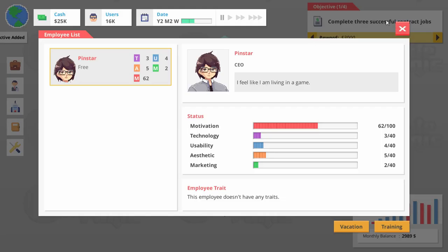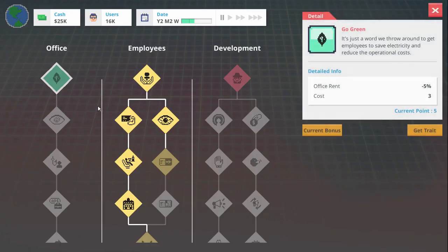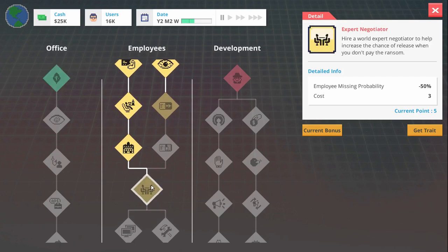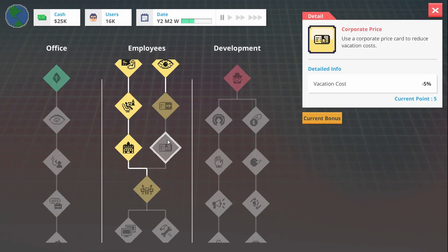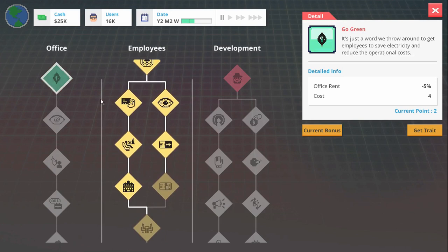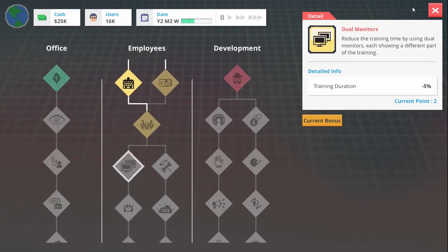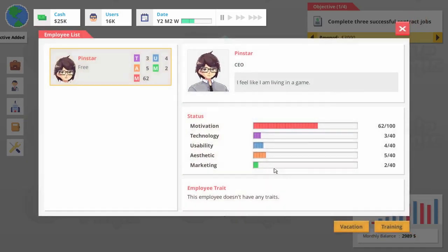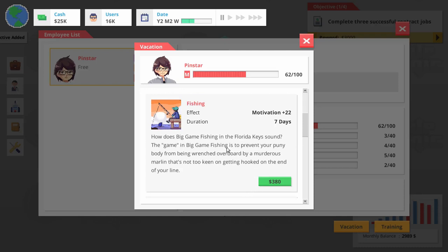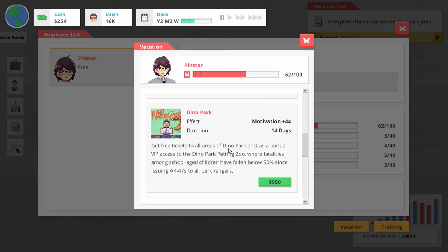Let's check our traits first. We got five trait points — fantastic. Vacation cost — we'll get that trait. That cost us four. They're starting to get a bit more expensive, but that's to be expected. We do want to send us on vacation. A little bit wasted, but we'll go on the dino park here.